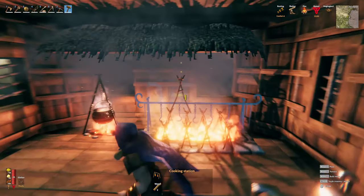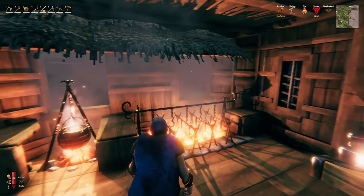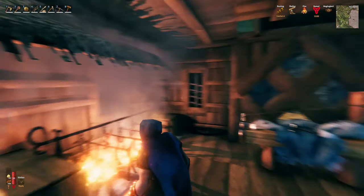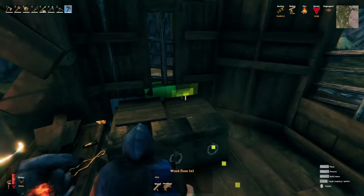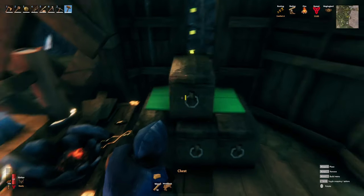Now we're going to have the ultimate cooking stand — cook everything on that bad boy all at once. I could probably put more chain hooks up there but that's to come — we need more chain. I used up all the chain on there because this is the survival server.